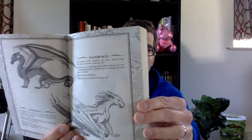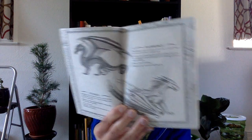Here we have Rainwings. Rainwings' description is their scales constantly shift colors — they're usually bright like birds of paradise, and that's their biggest thing. Their abilities are they can camouflage their scales to blend into their surroundings or use their tails for climbing. They have no known natural weapons, and their queen is called Queen Dazzling. You'll see as we read these stories, Rainwings aren't thought of very highly by a lot of dragons — they're kind of referred to as the stupid dragons of the dragon world.